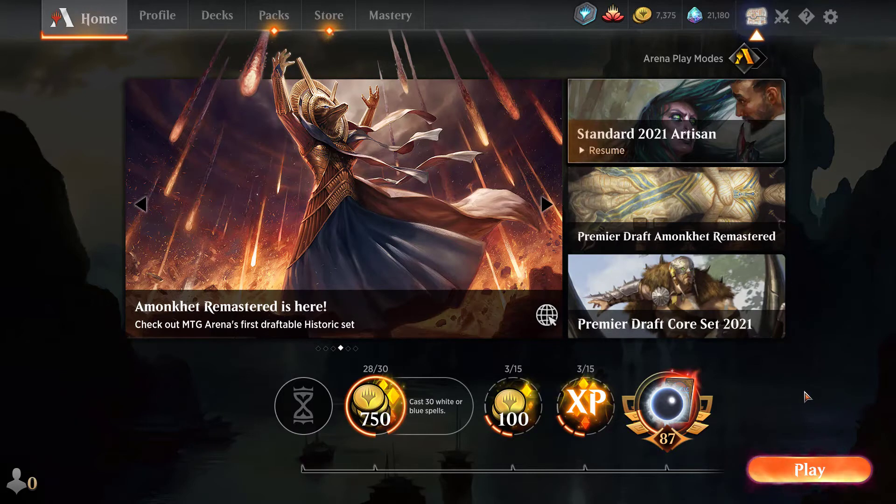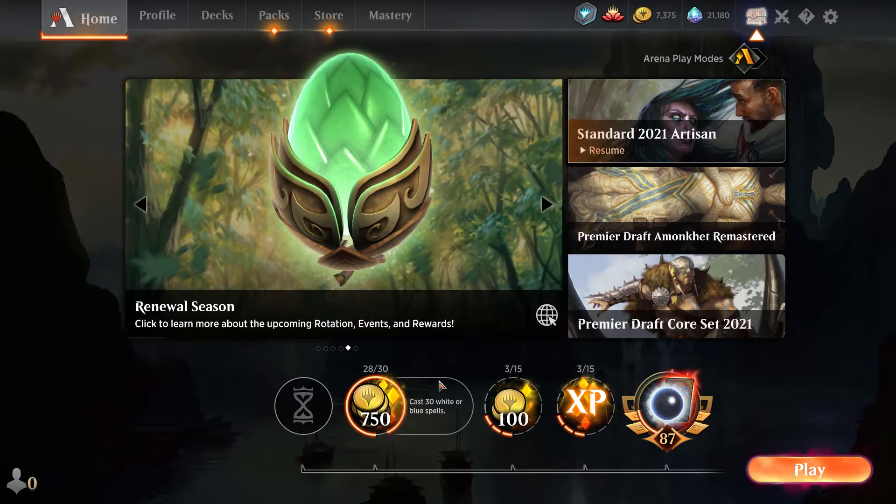Good morning everybody, it's time for the daily review. Let's see what's going on in the store today. I played three matches — actually four — lost one, and was still able to get almost 28 of my 30 blue or white spells, so that's an easy peasy one.